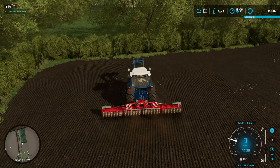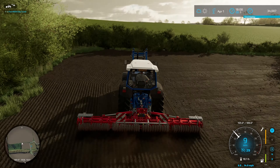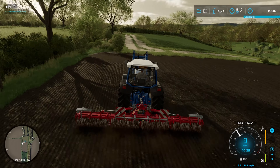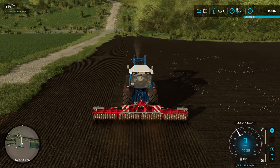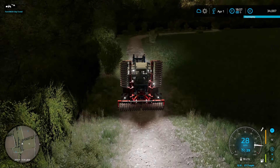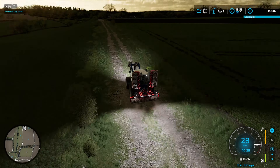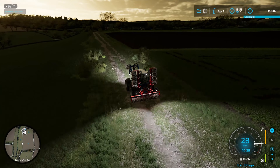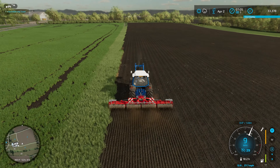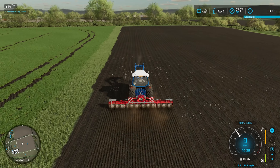I've seen some comments on Facebook about it being unrealistic that we're rolling all the time, and that planters have press wheels. But I watch Ollie Blocks a lot — as you probably know if you're a regular here — and they get the rollers out sometimes and roll after planting with their direct drills. So maybe rolling into the maize field makes sense.